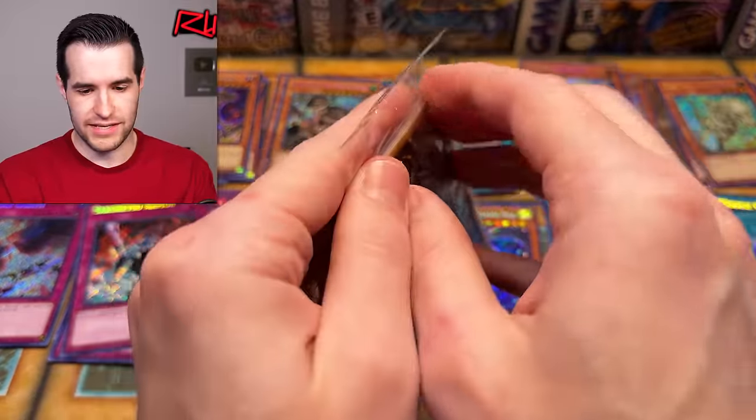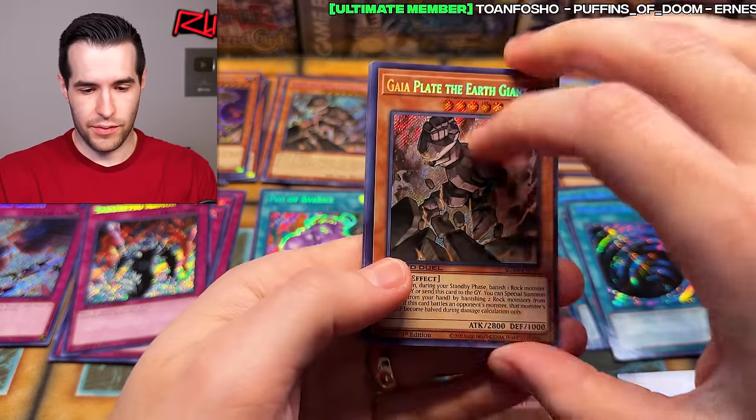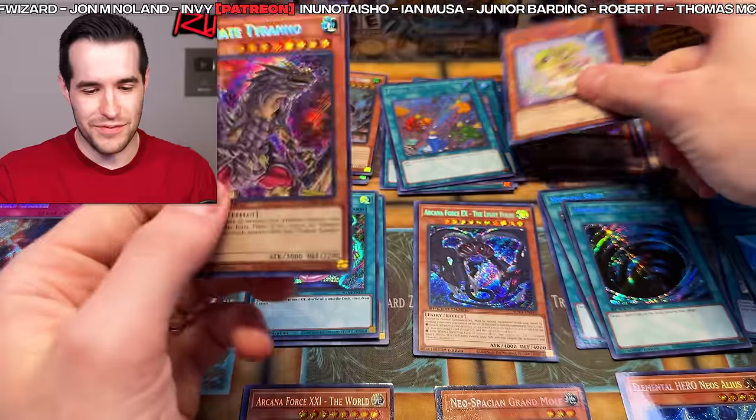Gaia Plate, the Earth Giant. Usually we're able to get them all out of 11 boxes, but I don't know if maybe we got a lot of repeats this time. We have Gaia Plate, Fossil Dig of course, Baby Sarasaurus — it wouldn't be a day without dino DNA.